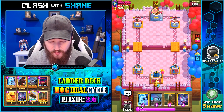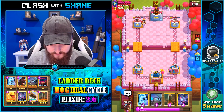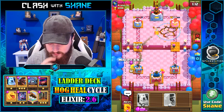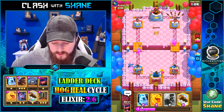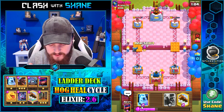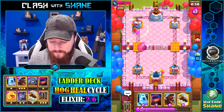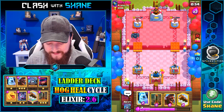Got a Firecracker. E-Wizard — so P.E.K.K.A, Miner, Poison. Interesting. Firecracker shoots once. The Earthquake destroys the Tesla. Mini P.E.K.K.A left lane — he's probably going to go Dark Prince for this. Going to support it with a Heal Spirit right here, because honestly Mini P.E.K.K.A plus Heal Spirit is insane. But she just got smacked down by that P.E.K.K.A.